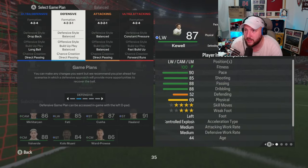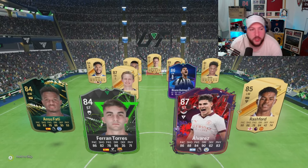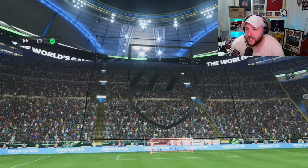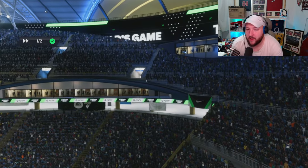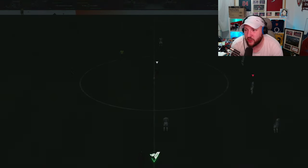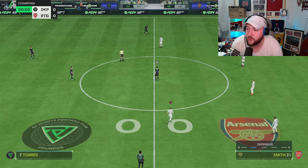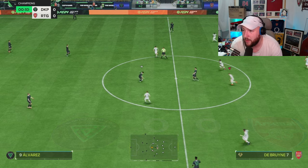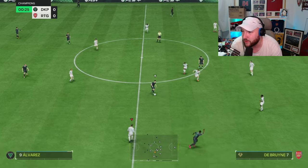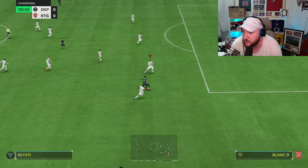Our first opponent has already quit, unfortunately, so we're jumping into a second game. We are playing in a 4-2-3-1, with Smith up front. Her passing was very good on the base card, so I'm hoping this card feels the same, if not a bit better, because the plus ones would suggest that.